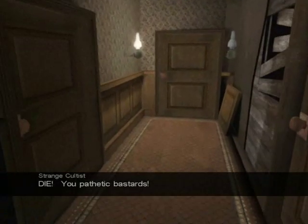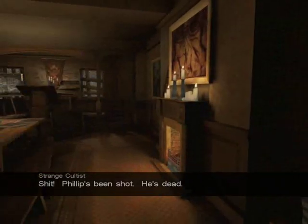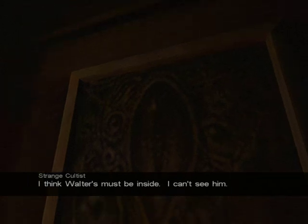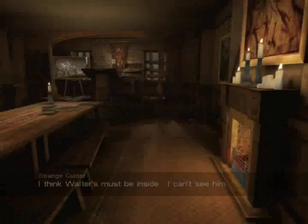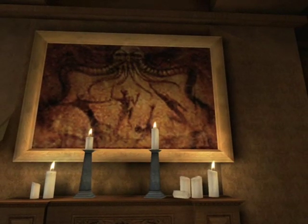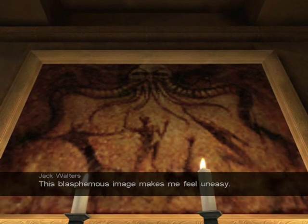Okay, here we go. Heartbeat — you might be able to hear it. Philip's dead. It looks like an eye, but the rest of the painting has no real shape. Now, basically, using the down arrow Jack will comment on anything that's important or of some relevance. So if we go up to this painting using W, he says: "This blasphemous image makes me feel..."